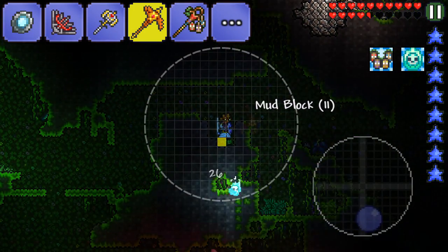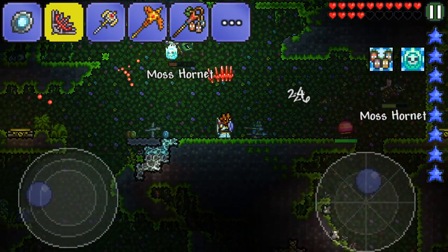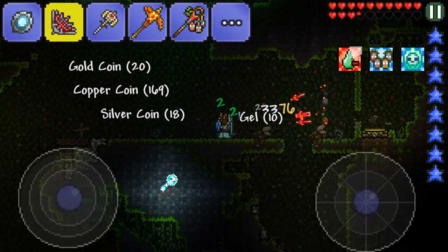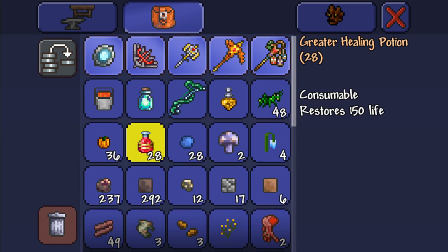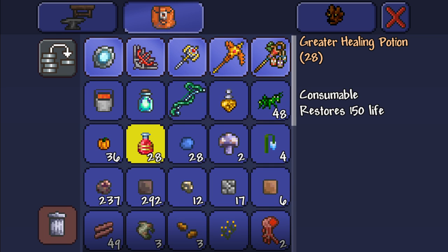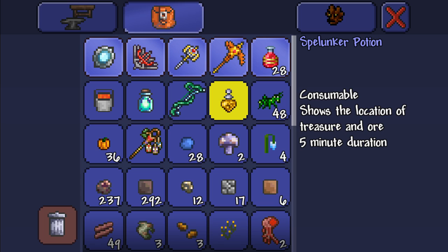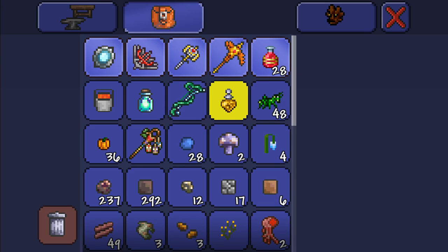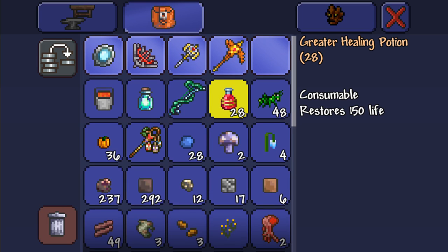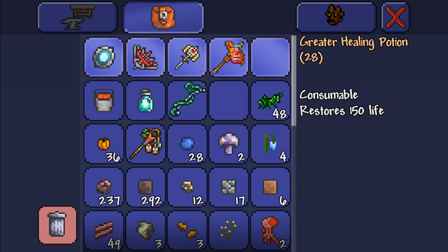There we go — two glorified ores, that all comes in handy. We can work on getting some glorified armor. I'm gonna put my healing potions at the top — I don't know why I didn't do that in the first place. There we go, we've got them. I'm gonna use the spelunker potion because I reckon that will help us out greatly to try find some chlorophyte, since I miss it a lot of the time and it'll light up.